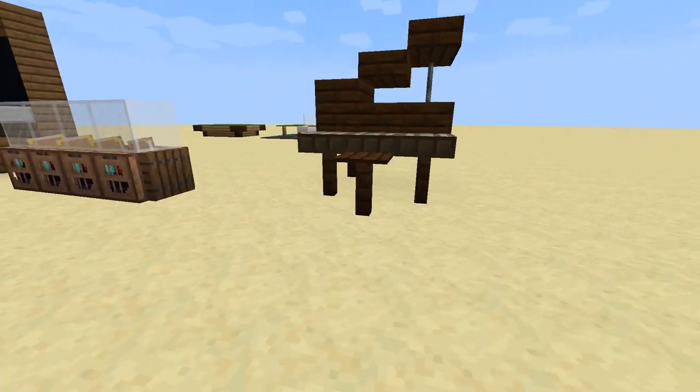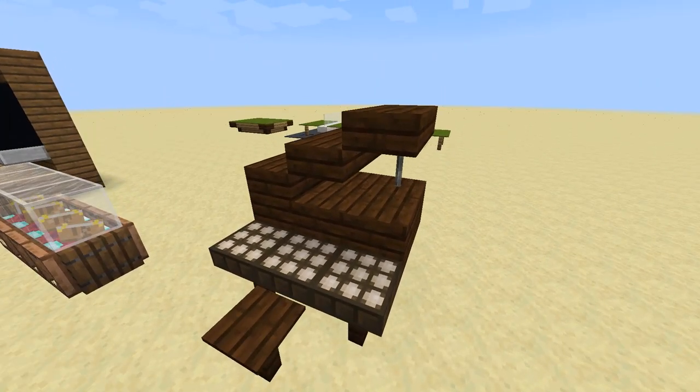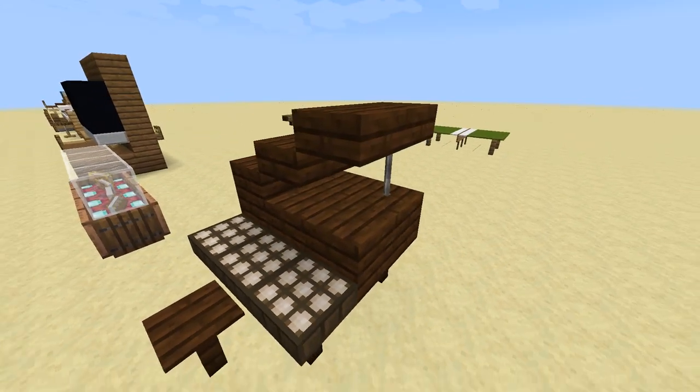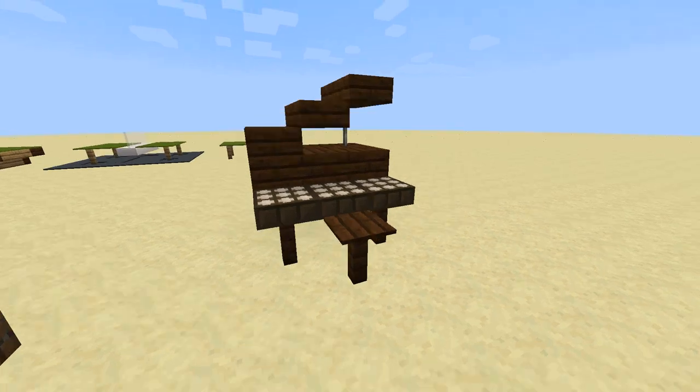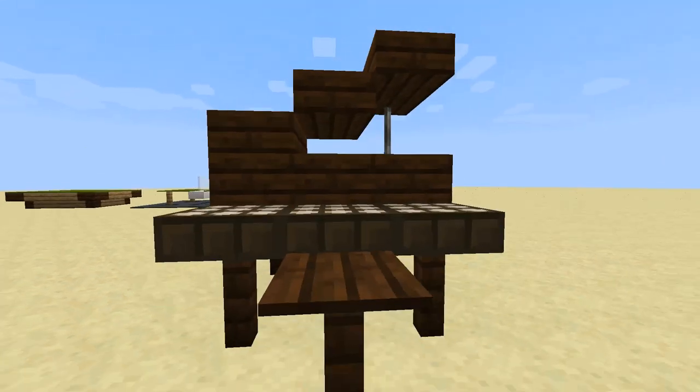Next up we have a grand piano. I know, not really a table, but it has legs and a top, right? Either way, it looks fantastic. This is made of dark oak wood planks, slabs, and fence posts. And the keys of the piano are made from daylight sensors. I really enjoyed thinking this one up for you guys.